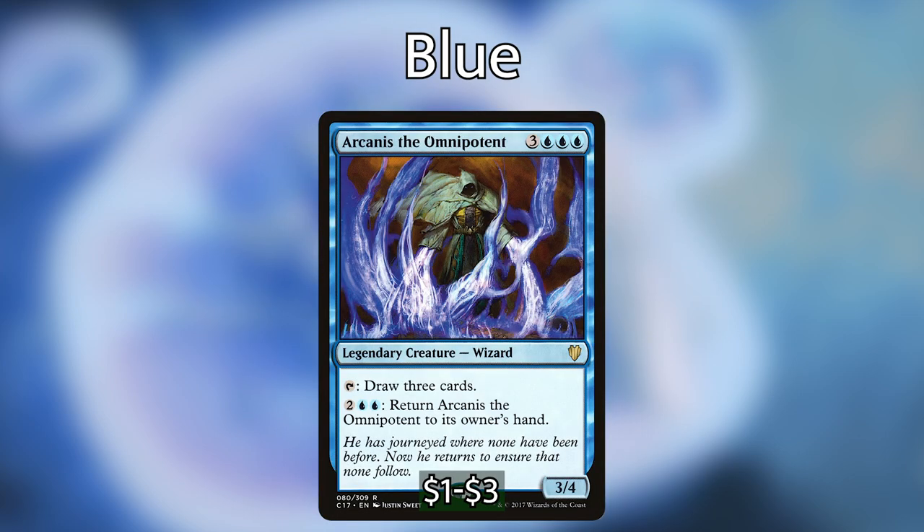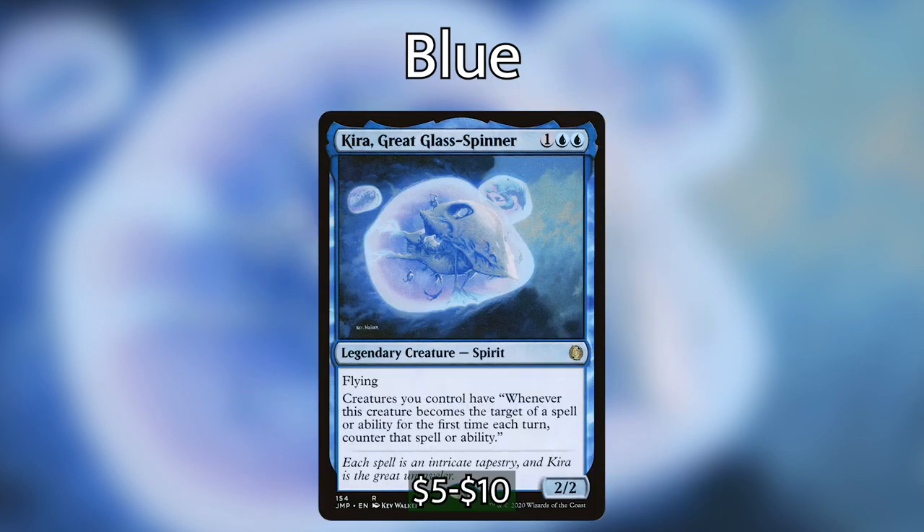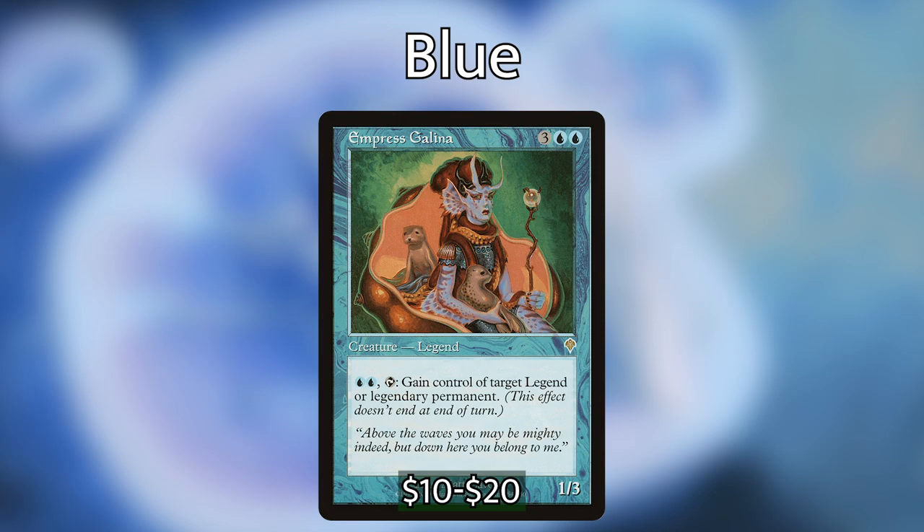There are many more steal effects in blue, mostly non-creature spells, but also several creature-type spells. Other really good legendary creatures in blue I'd recommend: Arcanis the Omnipotent allowing you to draw multiple cards — having multiple copies means you'll never run out. Kira, Great Glass-Spinner counters opponents' spells that target your creatures, and having two means no opponent can target any of your creatures. Empress Galina — if you've ever seen her played, she's the most annoying card to deal with. Imagine having two, gaining control of two legendary permanents every turn.